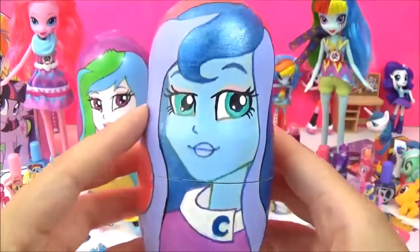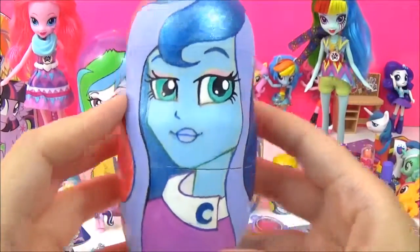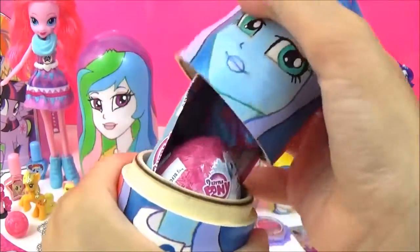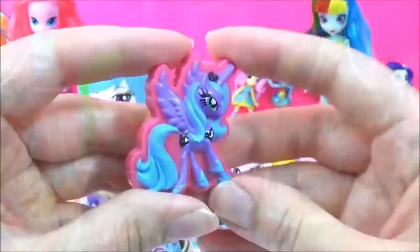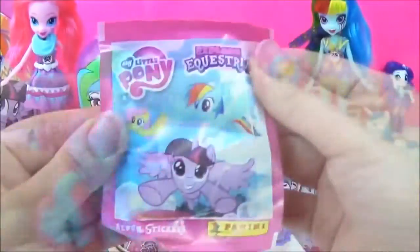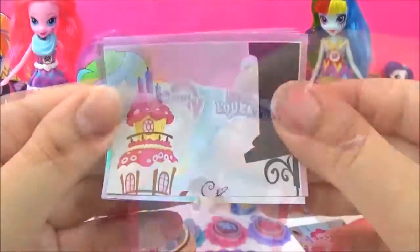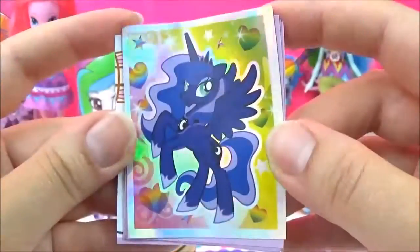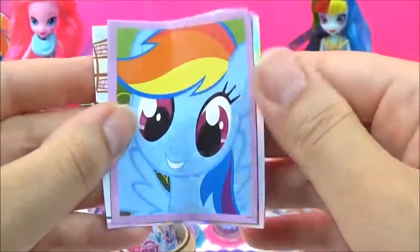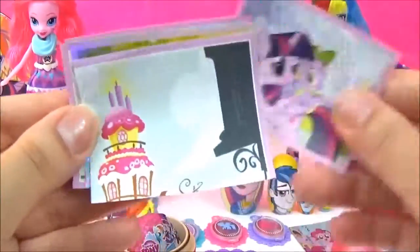The next Nesting Doll is of Vice Principal Luna, and she is one of my favourites! Is she one of your favourites? Let me know! Let's see what's inside! This is a really pretty one of Princess Luna! We also have some Explore Equestria stickers - let's see which ones we get! This is of Sugar Cube Corner! This is such a nice one of Luna! Aww, this is a cute one of Rainbow Dash!